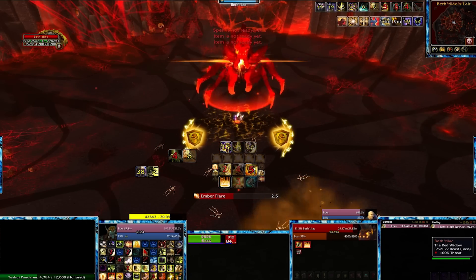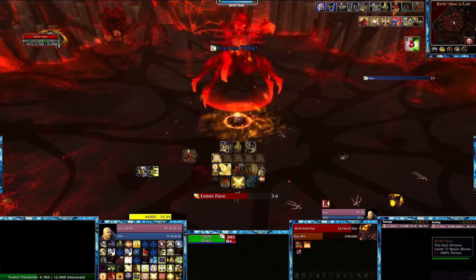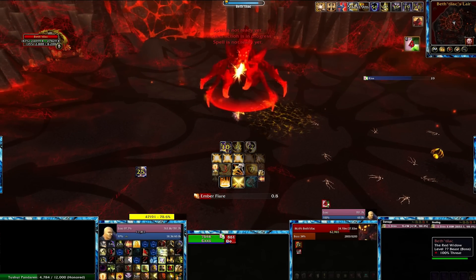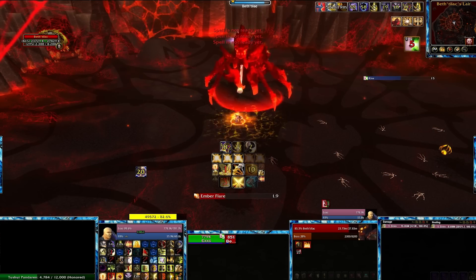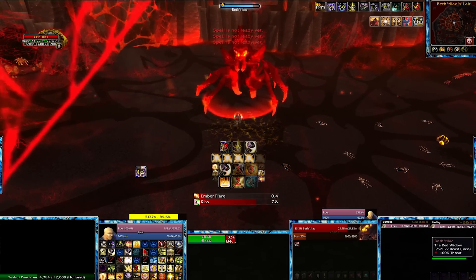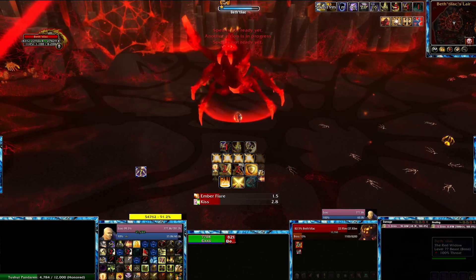Which decreases the amount of healing you receive by 10%. It stacks up to 10% and then it'll fall off. It's not that bad — all you need to do is time cooldowns for when the stacks are really high, then heal yourself up just as the stacks fall off. And you should be fine. Eventually the stacks will build up to 50% and then stop, and she'll just stay at 50% until you kill her or she kills you.